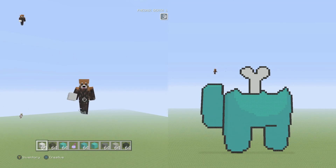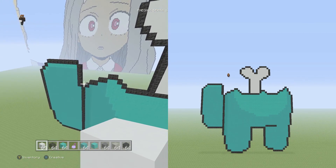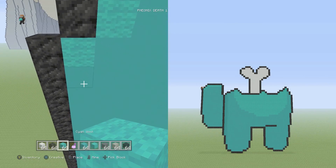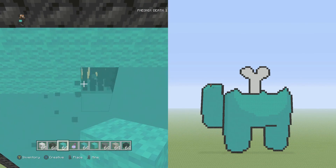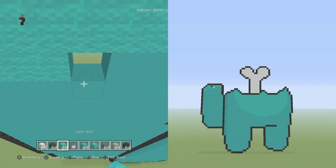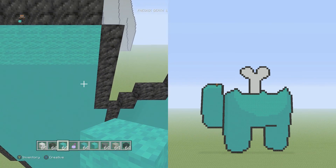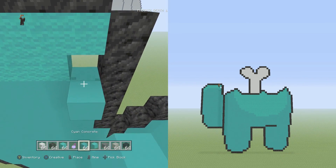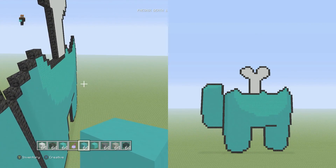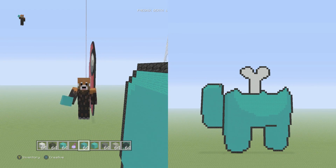There we go and there we have it - the completed Among Us dead crewmate build. The little strip I put in the backpack didn't really do much; maybe doubling up on the layer would do something. If you guys want to see more Among Us stuff I'll probably have all the different builds out on the channel soon, but you can still suggest things. Let me know what you want to see next - hopefully you enjoyed this pixel art tutorial, subscribe for more, this is Phoenix and I'll see you guys later.